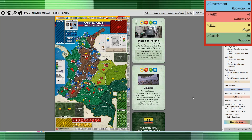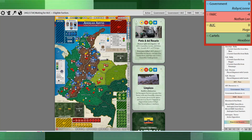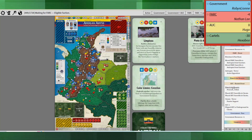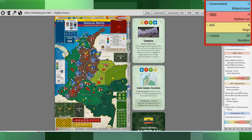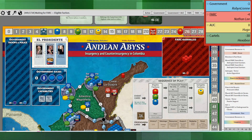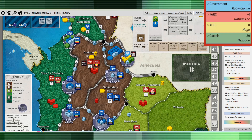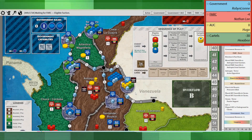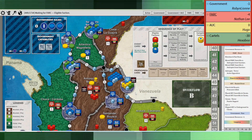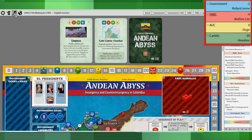Now we have the Pinto and Del Rosario card — kind of a very situational event. It might be useful for the AUC in some circumstances. In this case they did take the shaded event, placing two guerrillas in the city of Cucuta. I find it very situational — it did a terror, which hurt aid, which the government isn't going to like. But it's not potentially the best event for the AUC.